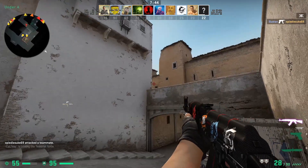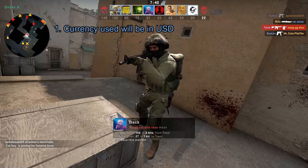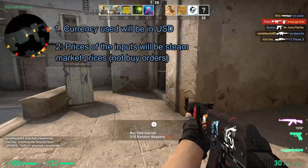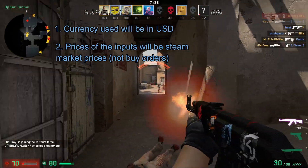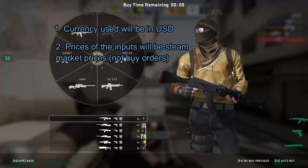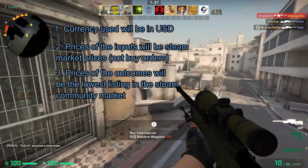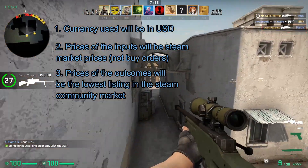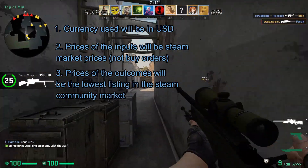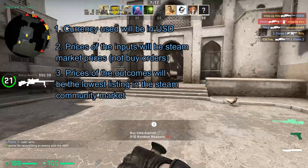Before we start the video, keep in mind that the currency used in this video will be in US dollars and that the prices of the inputs will be in steam market prices. This means that you could increase your profit significantly by using buy orders instead, but I used steam market prices for an easier time. Also keep in mind that the prices of the outcomes will be the lowest listings in the steam community market, so you could also increase your profit by selling your outcomes at a higher price than market price.